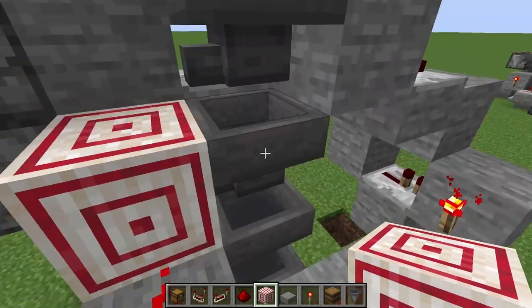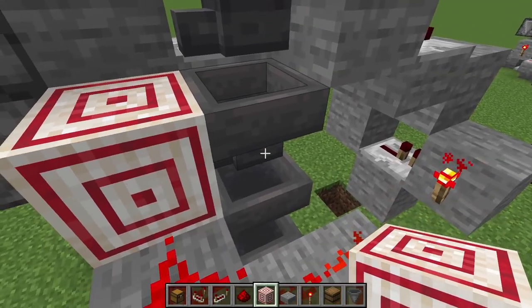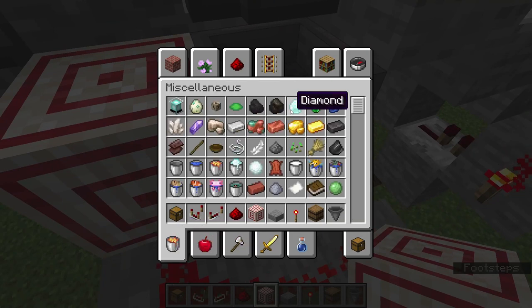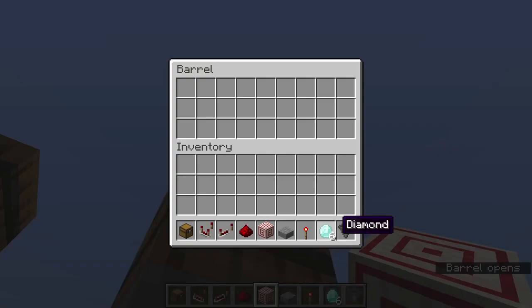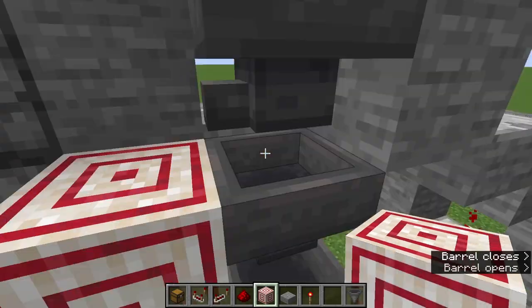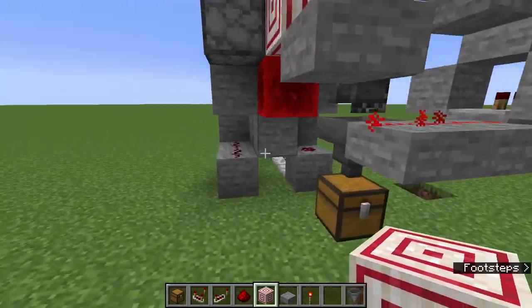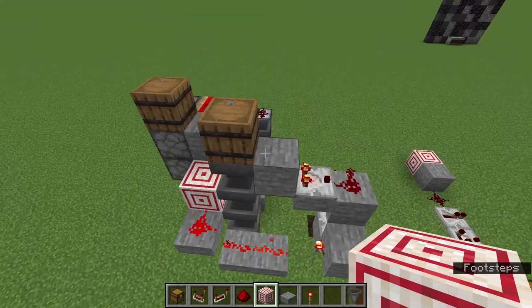All we need now is a filtration block — I'm going to use hanging roots: five here in each slot, and then two here. If you put in diamonds or whatever your currency is in the barrel, they'll now go down. They're not going to stay there until we have the final portion added. That is the completed third section.